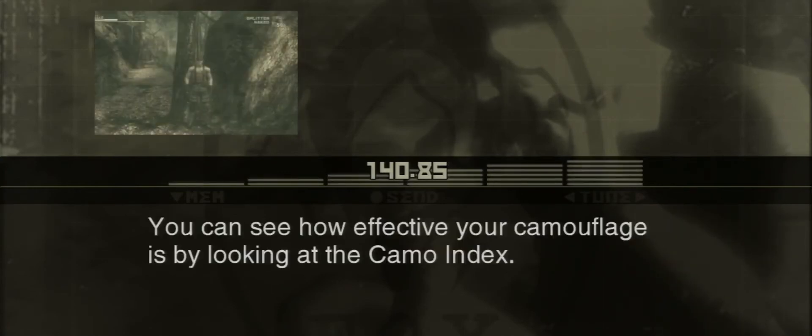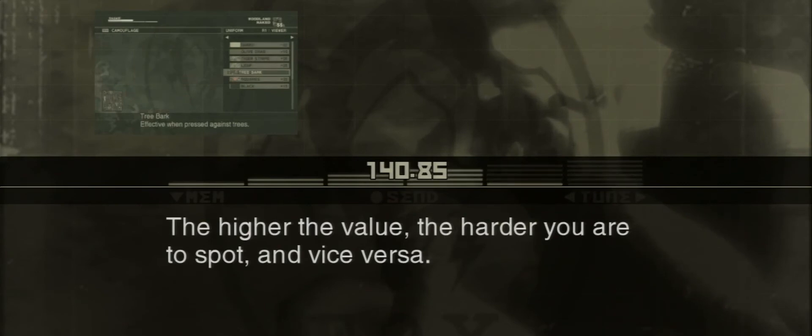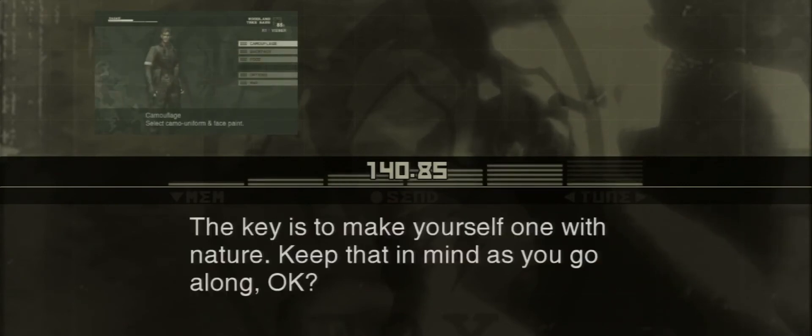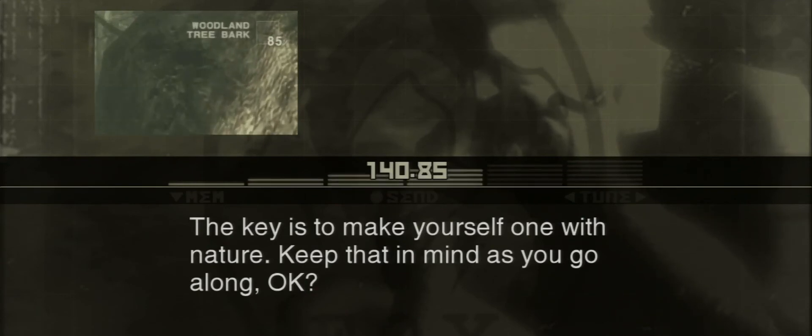You can see how effective your camouflage is by looking at the Camo Index. The Camo Index shows how well your current camouflage blends in with the surrounding area. The higher the value, the harder you are to spot, and vice versa. The key is to make yourself one with nature. Keep that in mind as you go along.